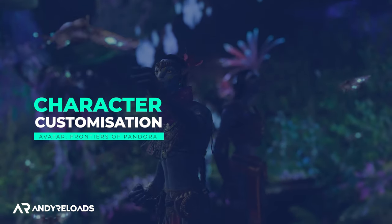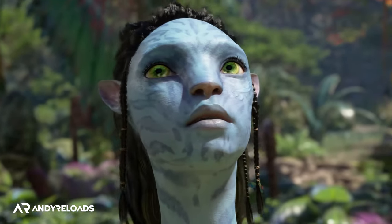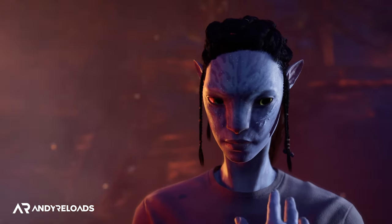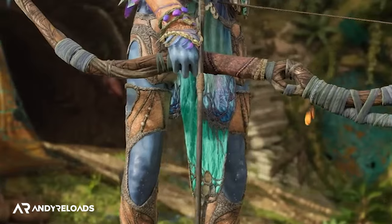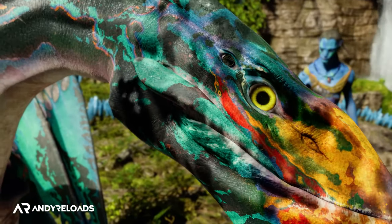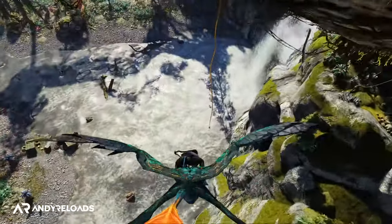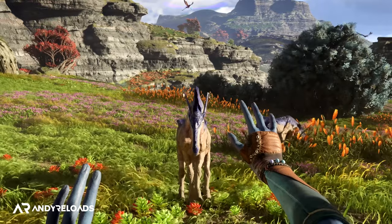Drew Wrencher confirmed you can customize your Na'vi character at the start of the game, choosing male or female, body type, voice pitch, and body paint. There's also a transmog mechanic in the inventory menu that lets you apply cosmetic skins without sacrificing your current gear stats. You can also customize your Ikran with head ornaments, overall color, flying streamers, and a riding seat — essentially making it your own flying dragon companion.